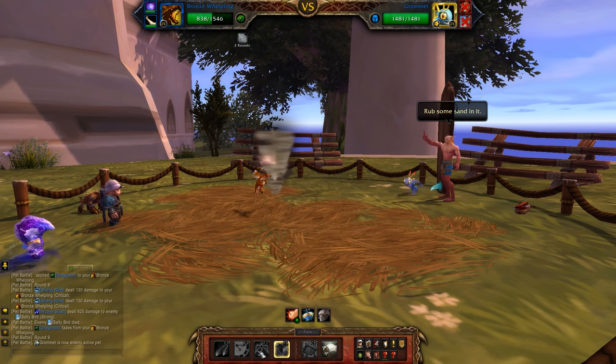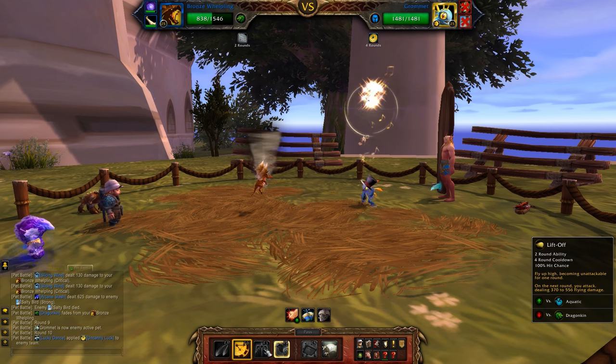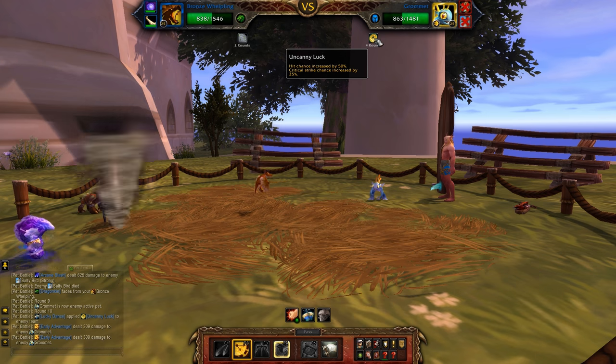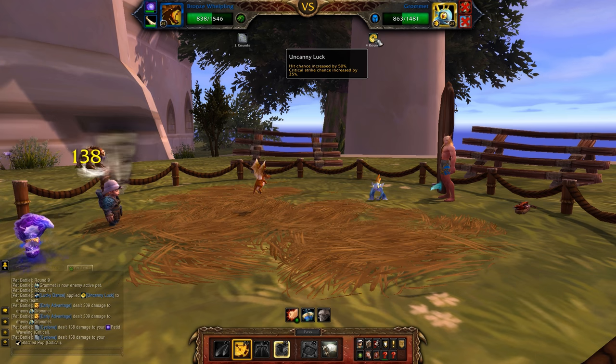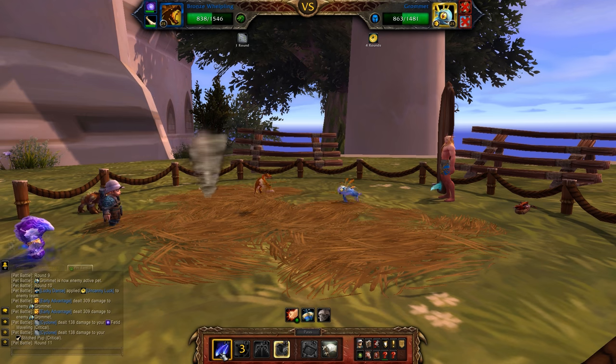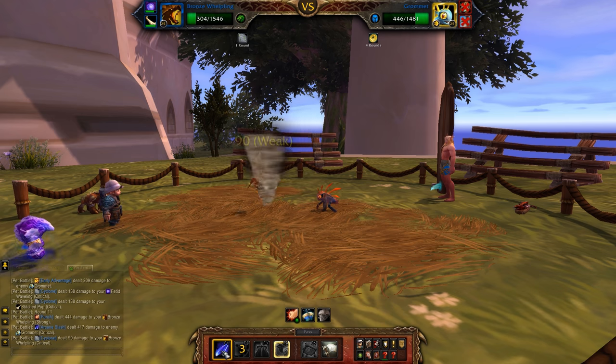Time for Gromit, who is the last pet. So time for Early Advantage again, just because I have much less health than him. He is increasing his Critical Strike chance, so he can hit you pretty hard, but that's okay — we have lots of wiggle room on this fight. You can throw up a Liftoff and then an Arcane Slash here if you want. The thing you want to be careful of is make sure that you don't kill Gromit with your Bronze Whelpling.